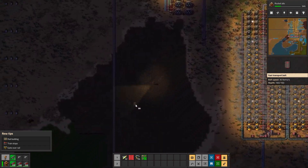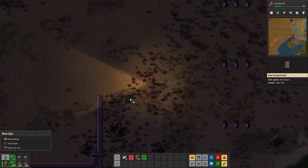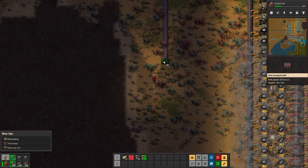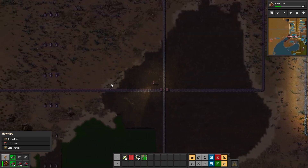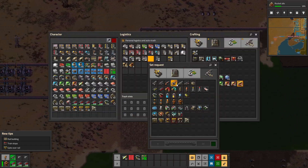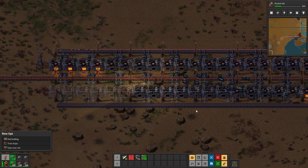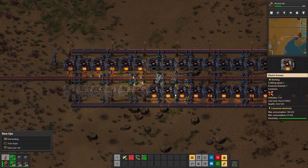My line is right over here - I'm going to run it over, and that's the rocket fuel line. They did refill my inserters, so I can run back and fix that issue. Let's request a stack of electric furnaces to keep on me. There we go, now it can fire up.